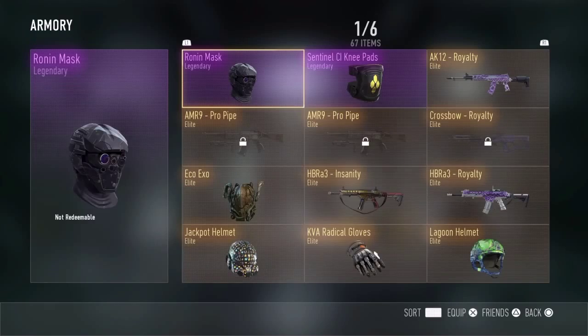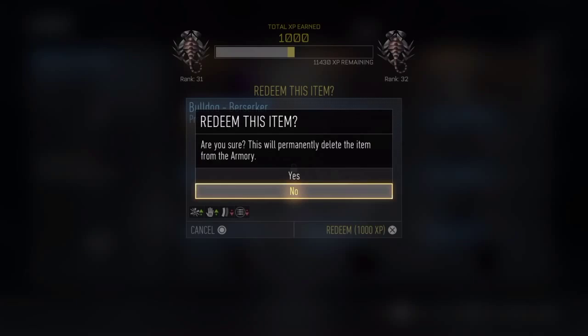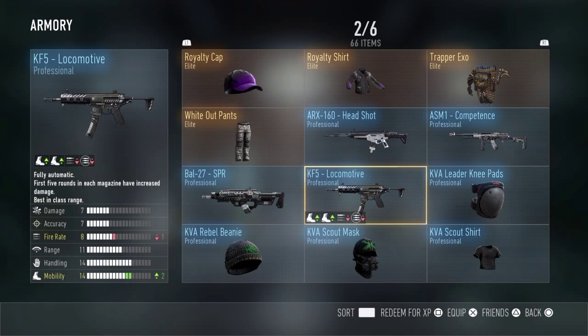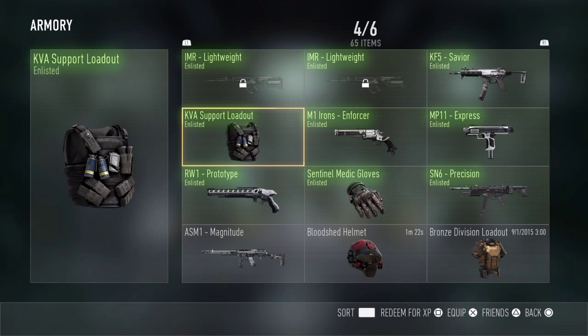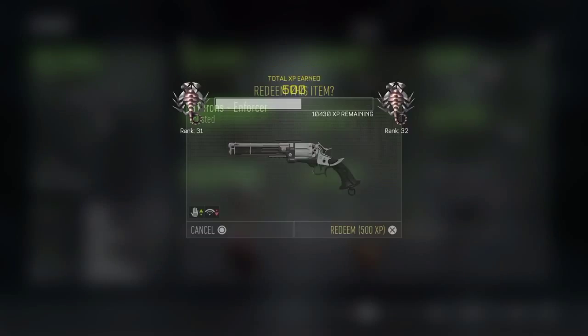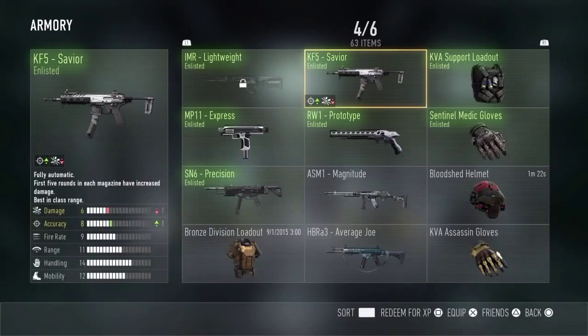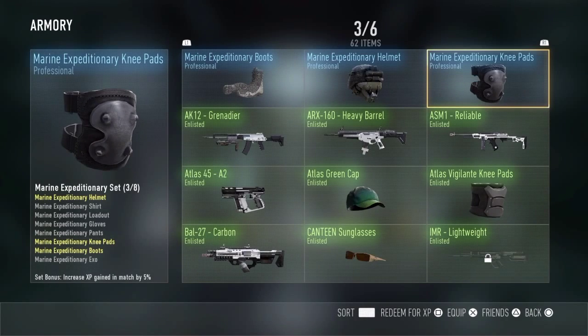But you know what, I can't ask for anything more than that. So let's see what we actually got. We got the Bulldog — I never use shotguns so I sell pretty much everything. I really like the KVA scout. Oh, we actually have two of them — the KVA scout shirt and the KVA scout mask, so that's pretty good. Not the ASM1 Reliable, I'll actually use that. Oh yeah, we got the M1 Iron Enforcer — well that was from a previous pack. We have two lightweights so let's get rid of that. We got the super light which doesn't really do a lot.